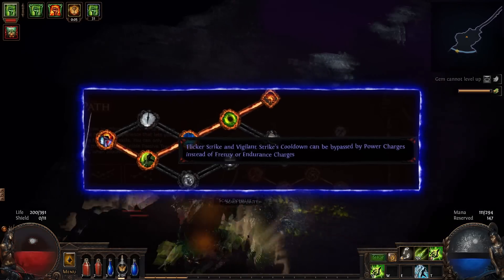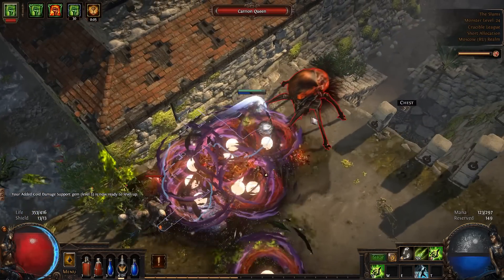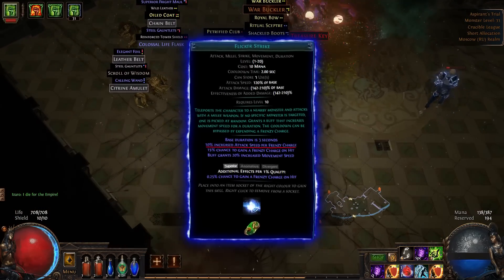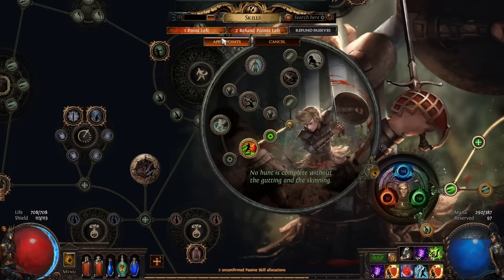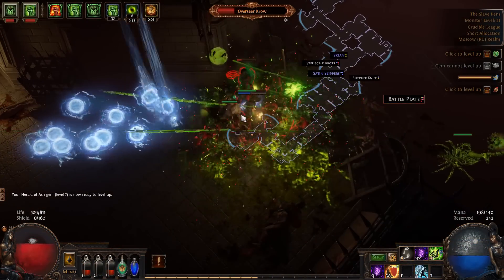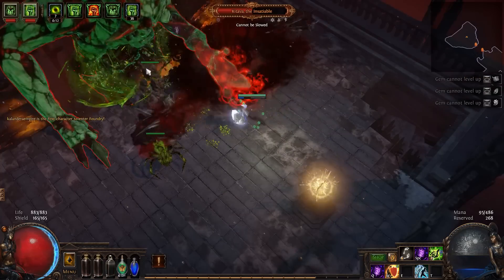Also, about this Flicker Strike node in the Weapon Tree — it's trash, 100%. Just because Frenzy Charge gives us more bonuses. Maybe it will be kinda good with cast-on-crit meme builds, but nothing more. That's just another bait, like Ball Flicker Strike.